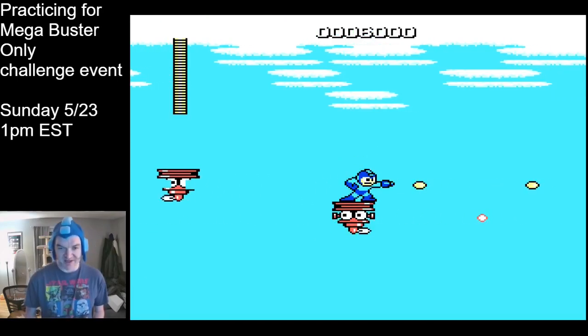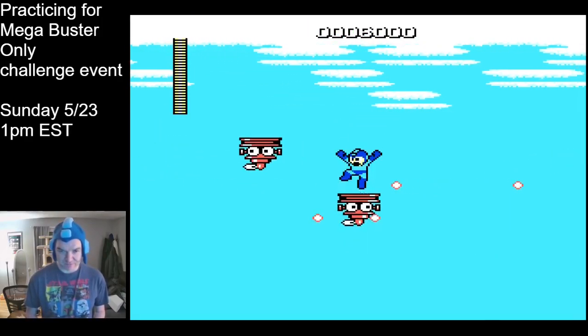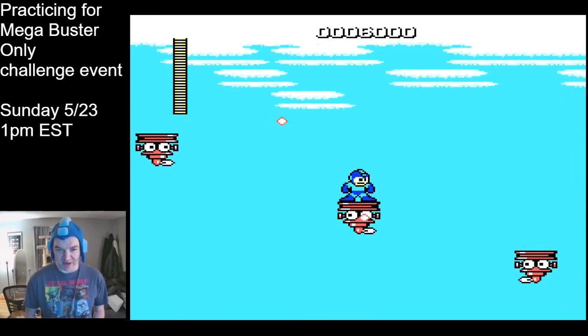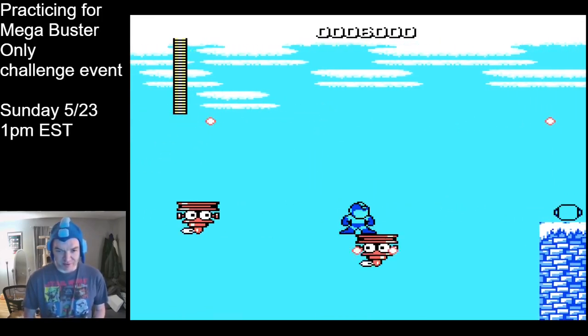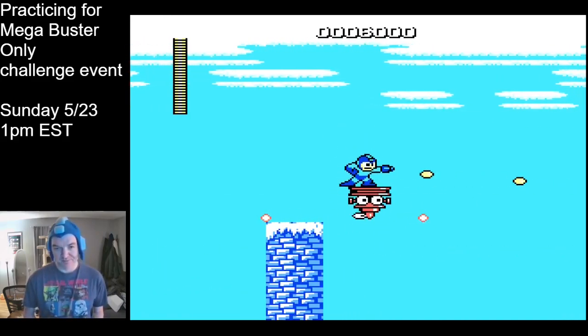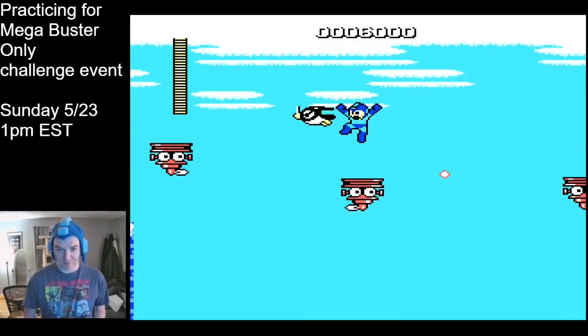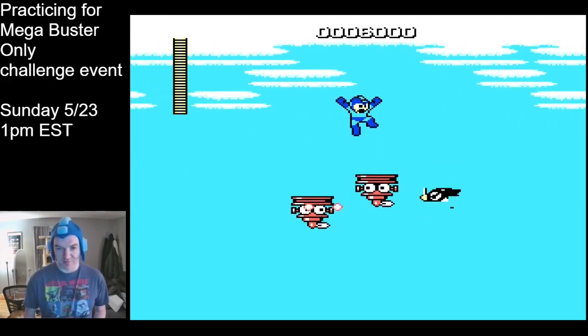Shortly after that is the most RNG-heavy section of Iceman's stage. The platforms move randomly, oftentimes not cooperating with you, and you can also fall right through them. You can minimize your chances of falling through them by doing the pause glitch — just hit select to pause and then select again to unpause. It flattens out Mega Man's body, preventing him from falling through it.